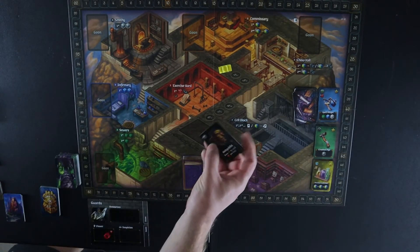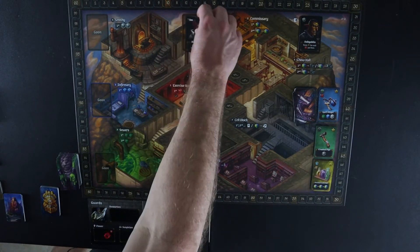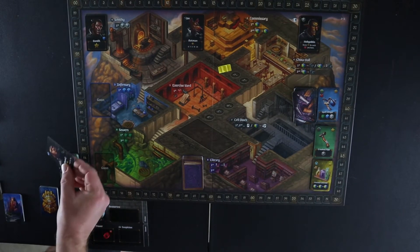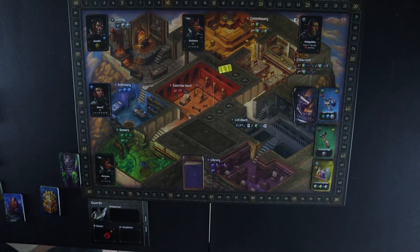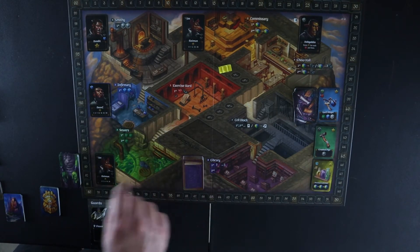We'll start over here with the chow hall. It's going to be a hobgoblin there, then a rat man, then a bandit, then a dwarf, and then another rat man. So those are the five goons that come out and they're going to be our active goons. Then we have to place suspicion tokens where they go.